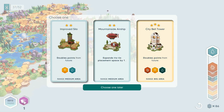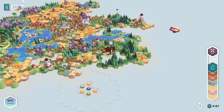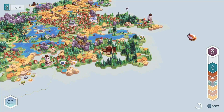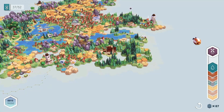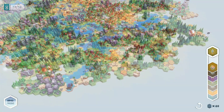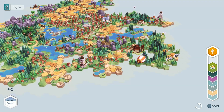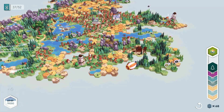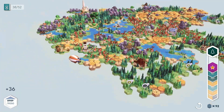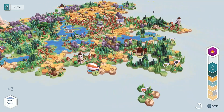For those wondering if this just feels like Dorfromantik — it does, but it doesn't at the same time. The reason I call this Dorfromantik easy mode is because tile edges do not matter in this game. When you place a tile, all of its edges are whatever the tile says it is. A tile may have multiple terrain types on it, but it will be that for all six sides, so you don't have to worry about spinning tiles and trying to line stuff up.